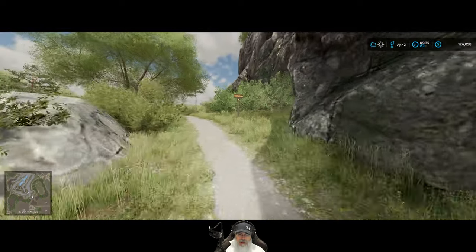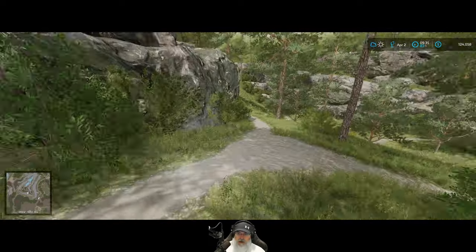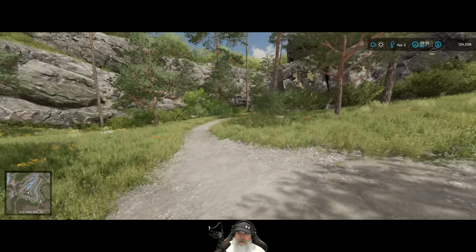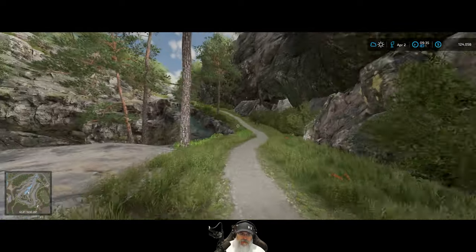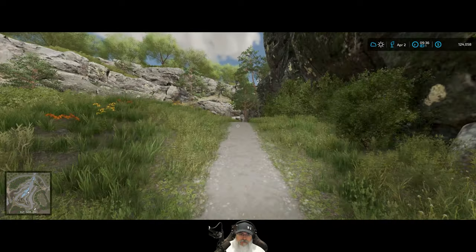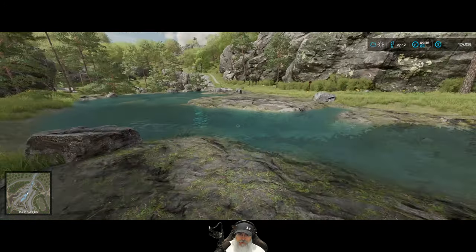What does this say - Ravine Loop. I want to know where these caves are, let's go down here. There's a lot more down here than I figured there would be. That sign up there said something about the upper entrance to some cave. This is really pretty down here - look at this! We definitely need a fishing pole.